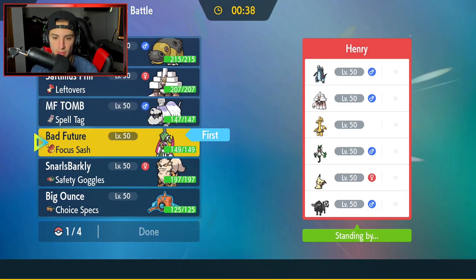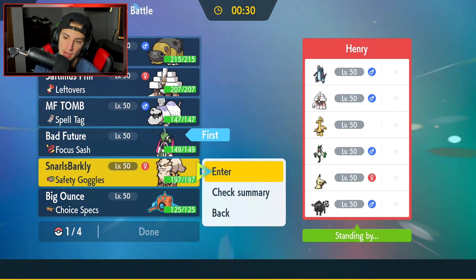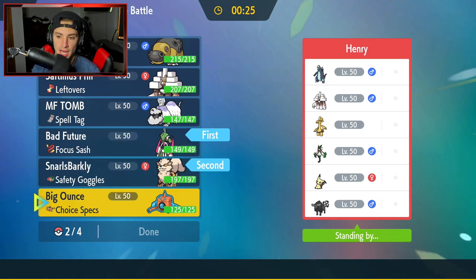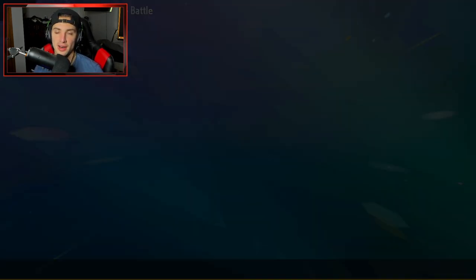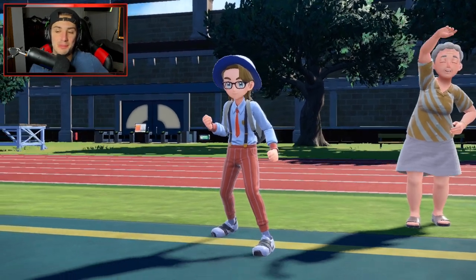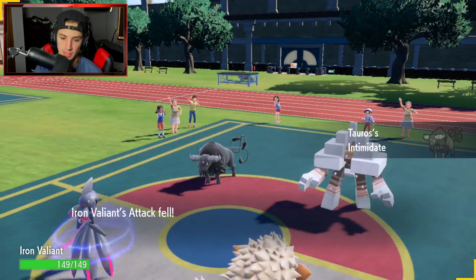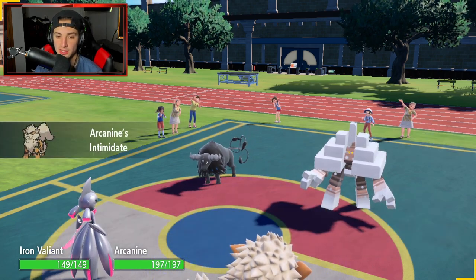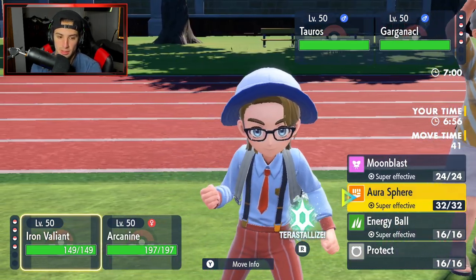Opponent leads Tauros and Gargaknackle. Arcanine's Intimidate is going to work wonders here since both my leads are special attackers — Intimidate hits two physical attackers, perfect. I'm thinking Moonblast into Tauros and hard swapping Arcanine into Rotom-Wash, which could Hydro Pump down their Gargaknackle. Tauros doesn't Tera Slash so I just Moonblast — and Tauros goes home. Salt Cure comes out from their Gargaknackle.